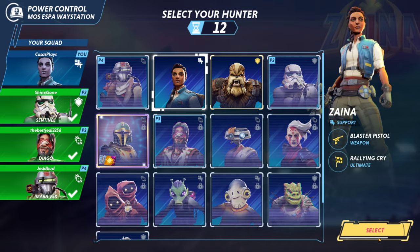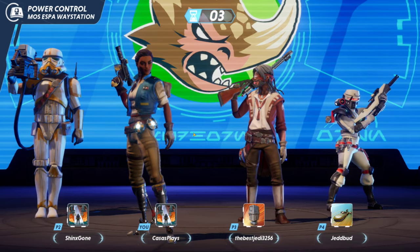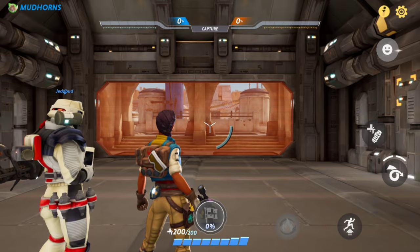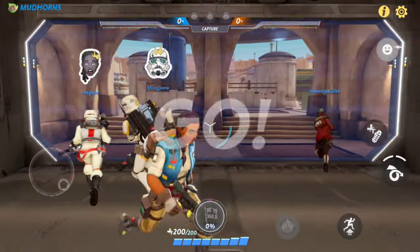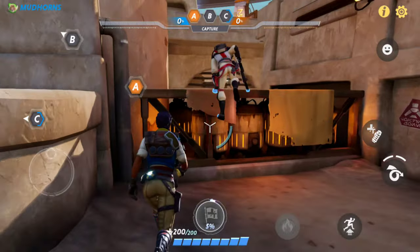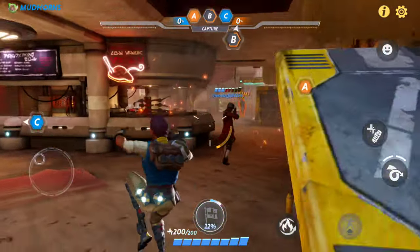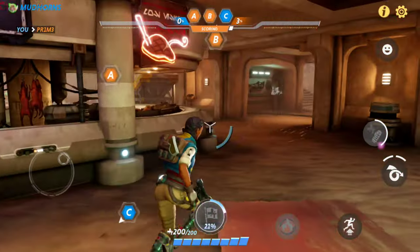Let's try the support characters since we have people doing damage. Here we go. Hold all three control points to increase your scoring rate. It's kind of what I'm expecting Marvel Rivals to feel like in a way, but obviously optimized better for PC. Nice - wow, that was a good shot. Alright, so how does that work? That heals - got it. So that's a roll.